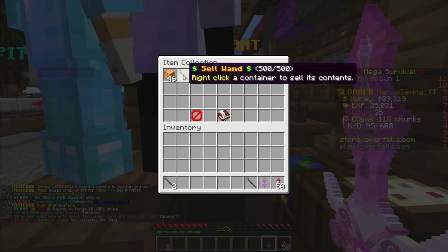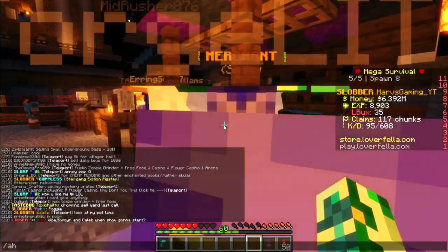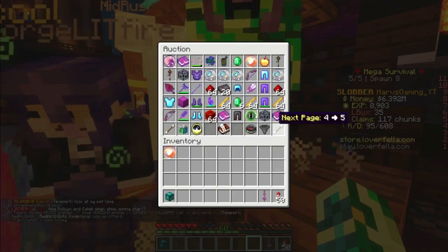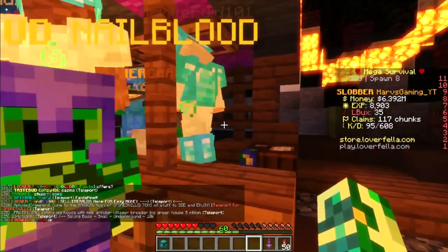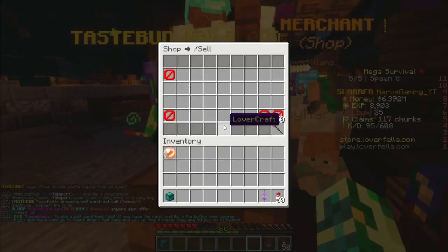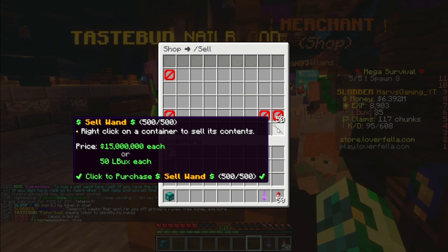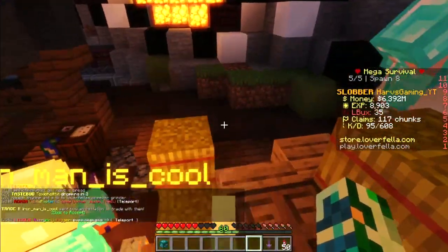I spent all my money on 6 more rods. I would not buy here — instead buy on the Auction House, which right now they are selling for about half a million. The price will probably go up over time. They are only 50 Loverbucks, which honestly is not a bad price. If you think about it: 50 Loverbucks, buy 1,000 of those for $10, get 20 sell wands, sell those on AH for 1 million apiece — that is $20 million from 1K Loverbucks, which is better than the normal price right now. Prices may change, so this is just at this time.